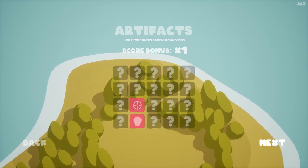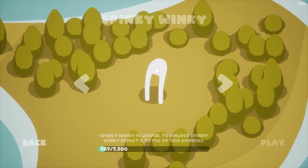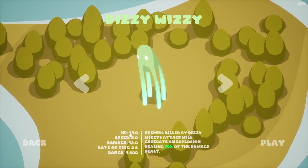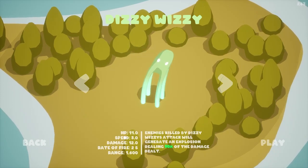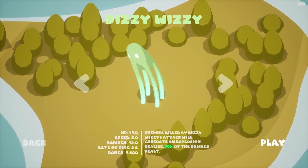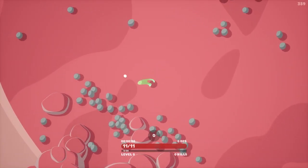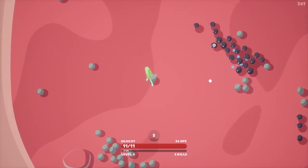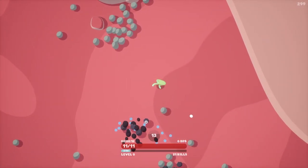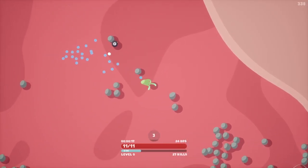Let's do one more run. We're going to do a Dizzy Whizzy run — why not! He has more health, is slower, does more damage, fires slower but has more range so we'll have to stay away a bit. He dizzies — yeah, he's dizzy! We're going to need some attack speed with him for sure, but I do like the fact that he clears things out so quickly. Let's get attack speed right away.